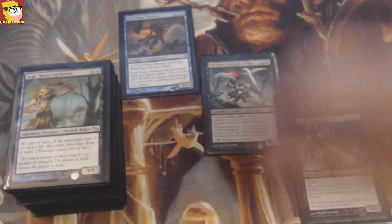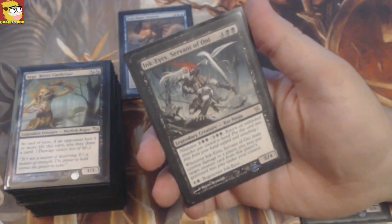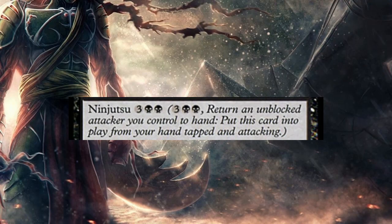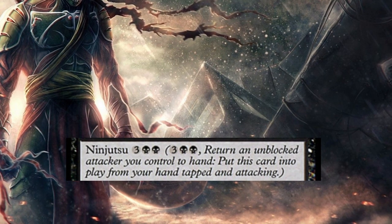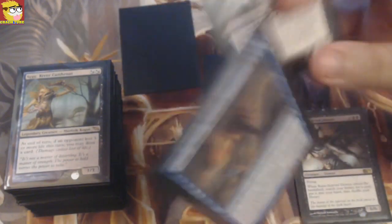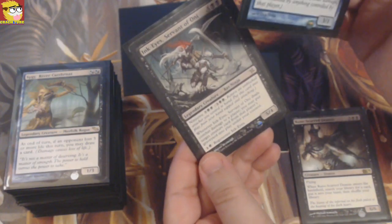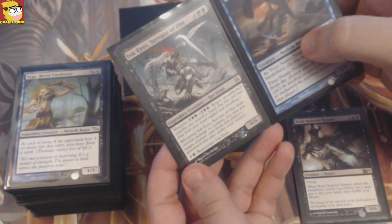We are going to play with almost every good ninja in the game. In our deck we are going to play a lot with ninjutsu. What does ninjutsu mean? Return an unblocked attacker you control to hand, put this card into play from your hand tapped and attacking. So whenever you have True Name Nemesis attacking, you can pay five mana, return True Name Nemesis to your hand, and put Ink-Eyes in attacking. With ninjutsu, they're not gonna be able to block Ink-Eyes because they already declared which creatures are blocked.